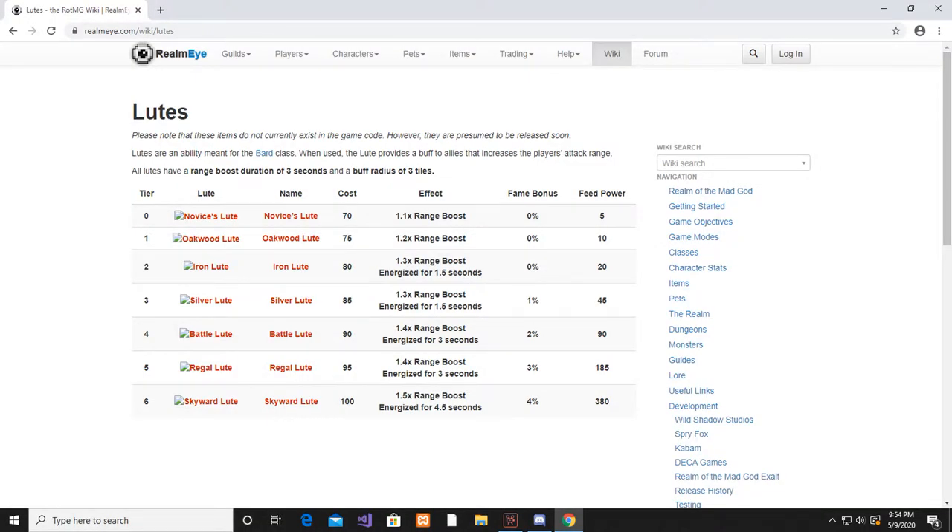All range boost durations are 3 seconds, and the buff radius is 3 taus. Something special happens at T2, where you and your allies will get energized for a certain amount of time, meaning you and your allies will get a mana buff. It is also good to note that the higher tier you have, you will also get some attack bonus.